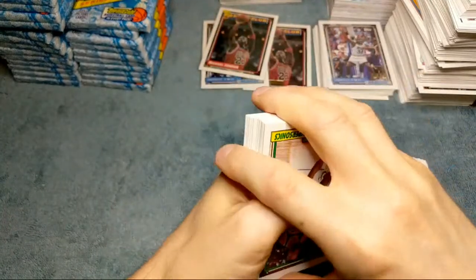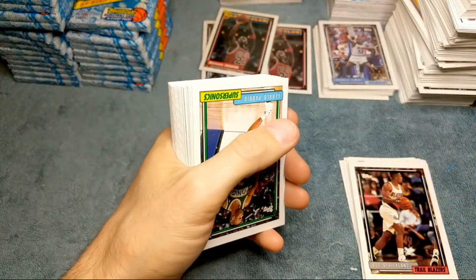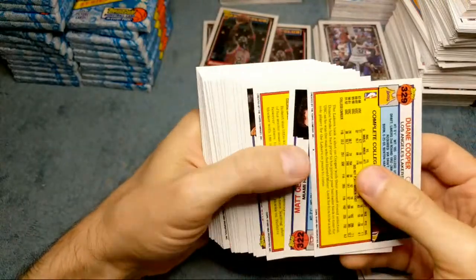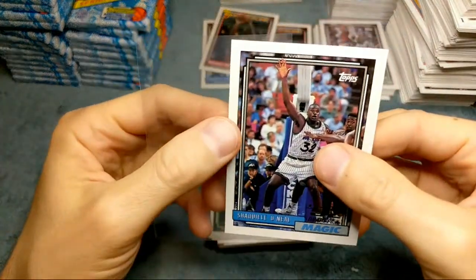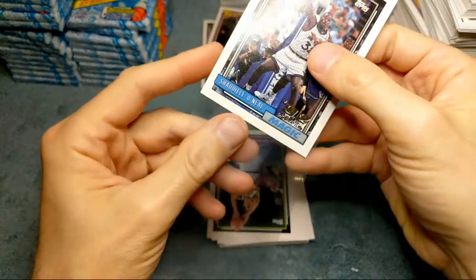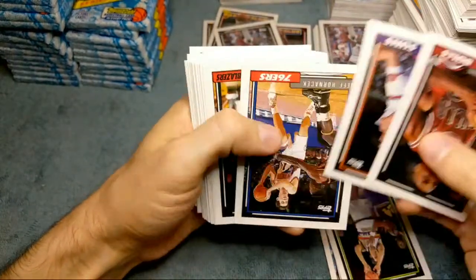For PSA submission prep - just put it in a sleeve and put it in a Card Saver 1. I'm using Ultra Pros because Card Saver 1s have been out of stock - they're coming back in stock within this week. I'm going to call their customer service to confirm when they're coming back. Got another Shaq rookie - nice! Good centering. Some of these cards have a line right on the border that almost looks like a mark but it's just a print error. Card Saver 1s and a regular sleeve is all you need, and then watch YouTube how-to videos - it's really easy.